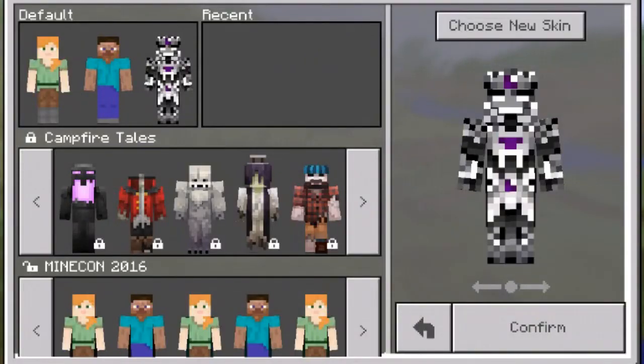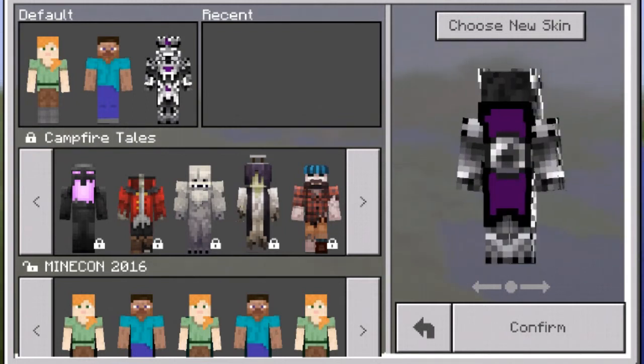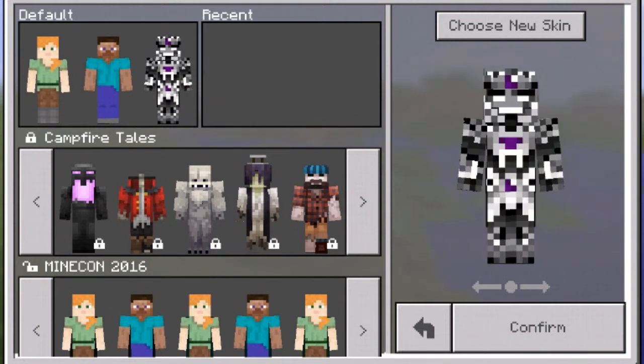Drop it! What's up my Wither army? It's the Infinity Wither coming to you today with a level up — or, what would be a good word for what I'm trying to say? Well, as you can see here, I upgraded my skin, so I guess you could say... Wither just upgraded!